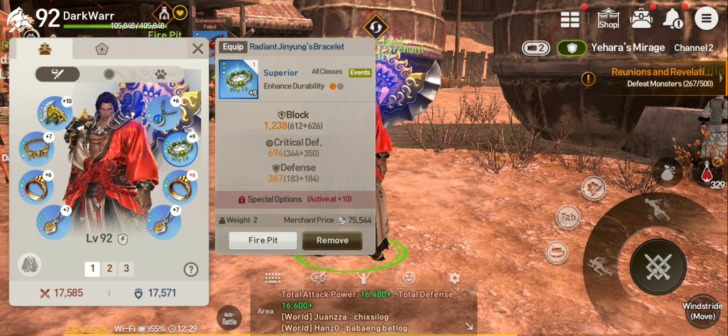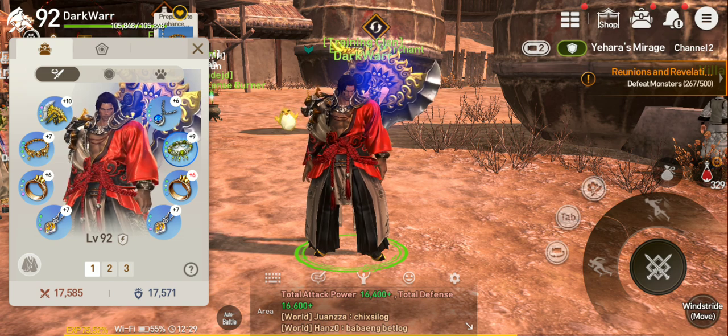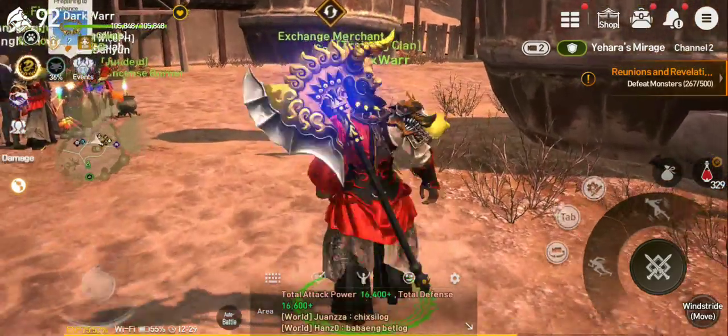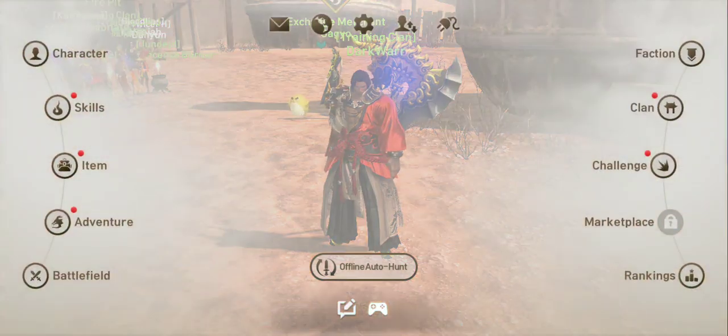It's radiant gear — it's actually also a set. You can get the weapon and some accessories. This is stronger than the other blue gear. I'm going to show you all the ways to increase your power, including gear, enhancing, and other ways. So let's get started.